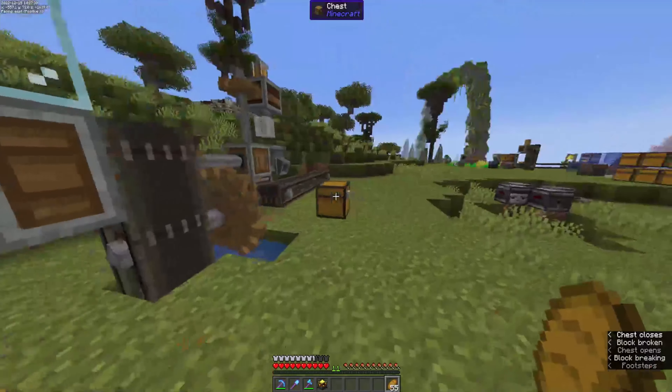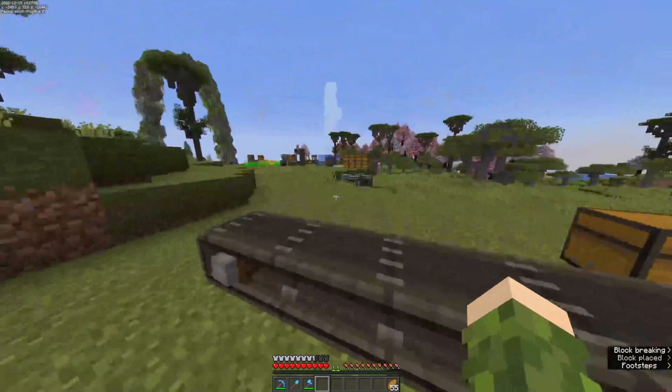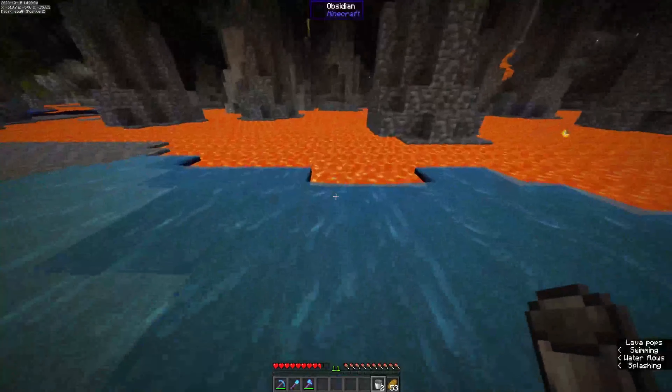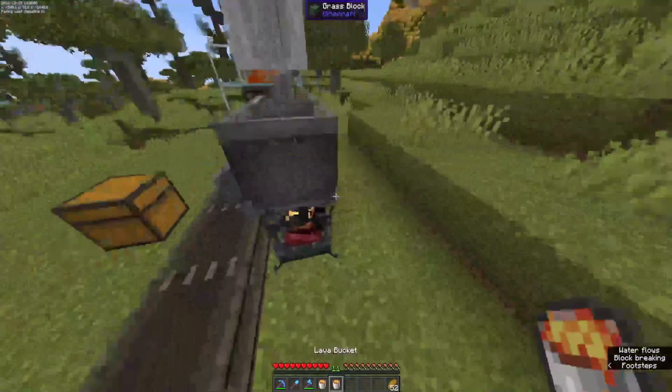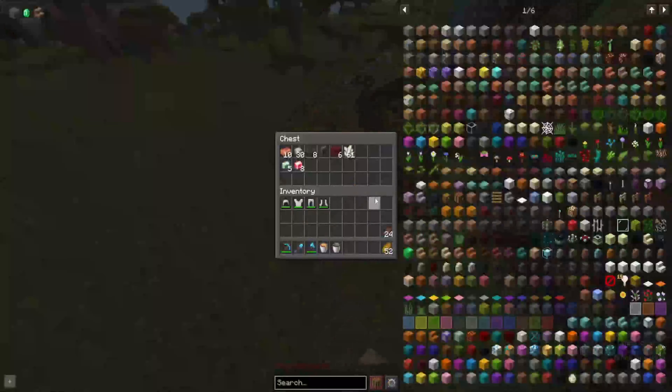So all we do is put that blaze back in there, place the blaze burner — oh, we need a bucket of lava. Scoop, scoop, scoop. Perfect. Lava goes in and we can start mixing stuff.